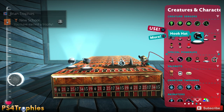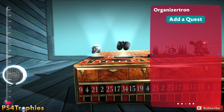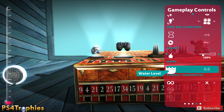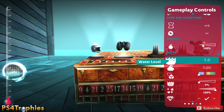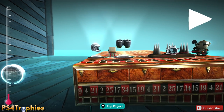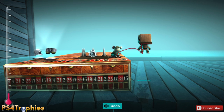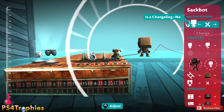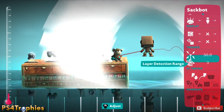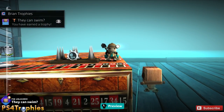Now we're going to do the They Can Swim trophy. First go to the global stuff and tab over to gameplay controls, then go to water level and raise it — I'm going to raise it to one. Then go back into your tools bag and select a sack bot. Place the sack bot above the water, press and hold X to open up the tweaking menu. Scroll down under AI tweaks and change Can Swim from no to yes. Back out, make sure you're in play, and you'll get the They Can Swim trophy.